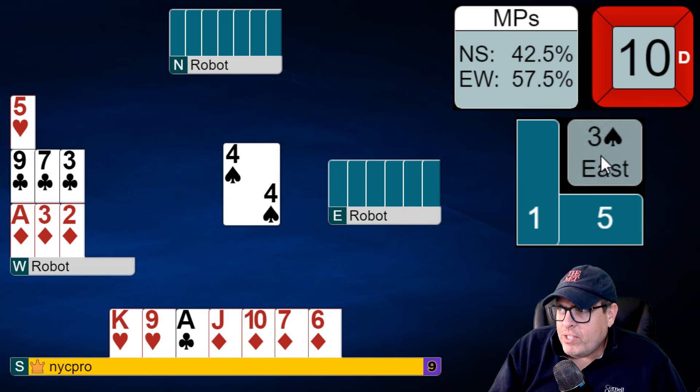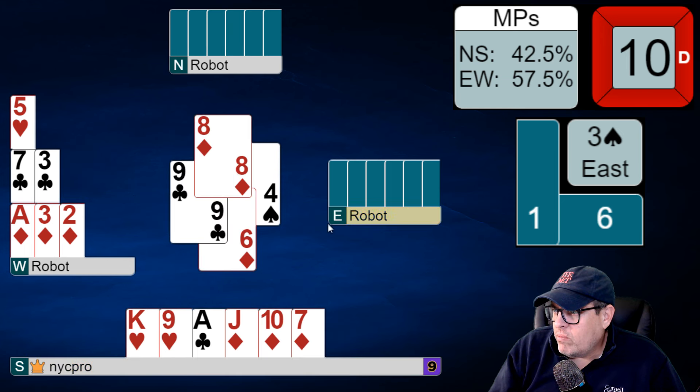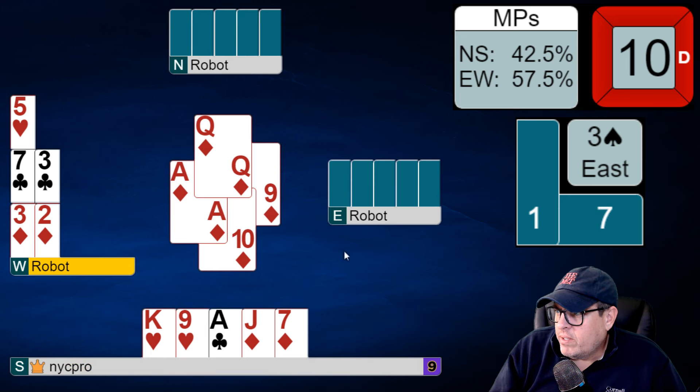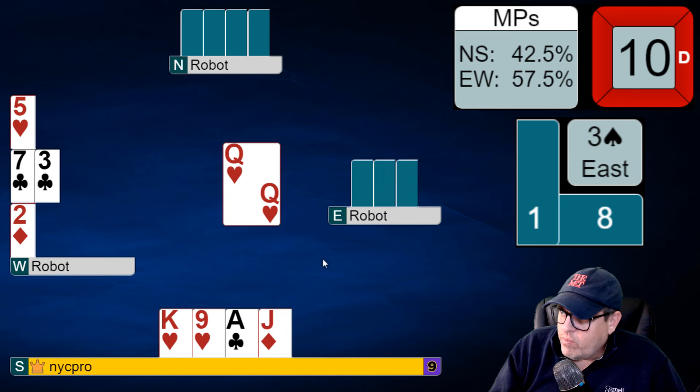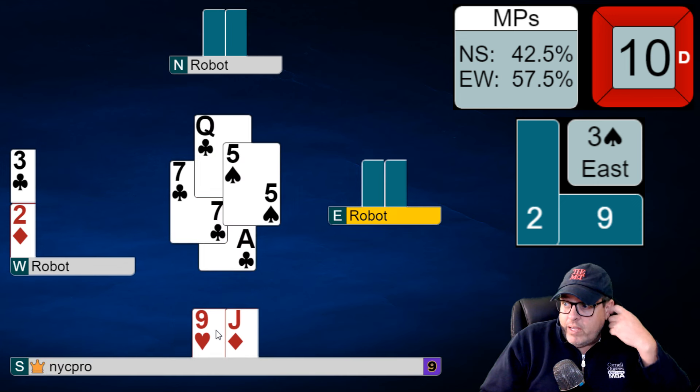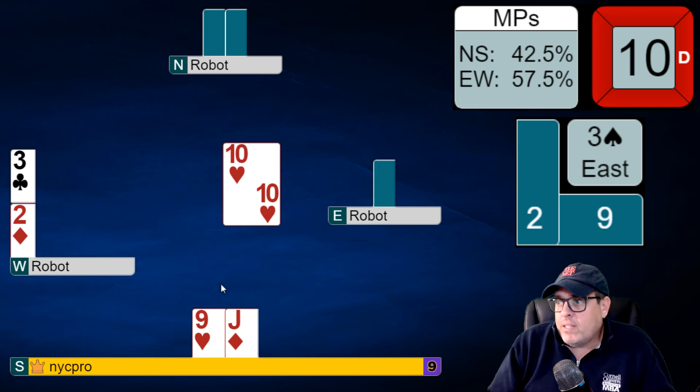I also want to save diamonds just in case declarer is going to be in the business of setting up some extra diamonds. However, if they're voiding clubs, how many spades do they have? Did partner follow suit there? They didn't. Dummy had two spades. We are still going to keep our ace of clubs, and here we're certainly going to split — just in case. You see the robot do some weird stuff in these spots. And here's why we keep the exit card: ace of clubs, safe. Get the heck out of there.